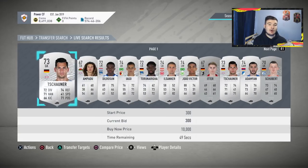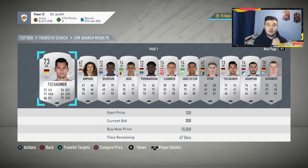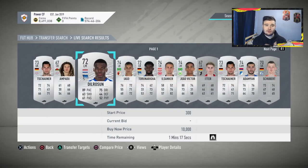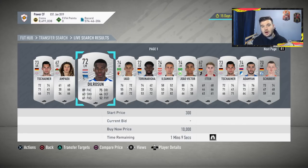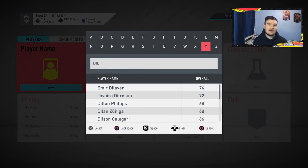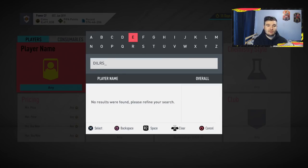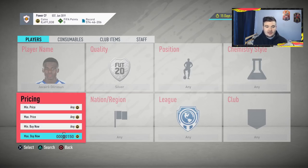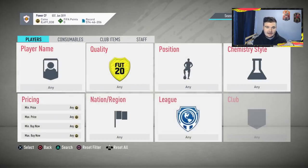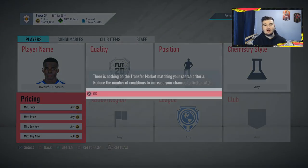The idea behind this method is to roughly double your coins. As an example, Dero Sun — a pretty decent silver with 89 pace and 72 overall — we'll search his price. He's going up for around 700 coins, maybe 600 to 650. So 650 is our selling price, or 600 if we want to sell quickly.